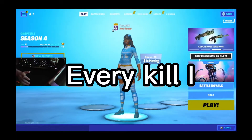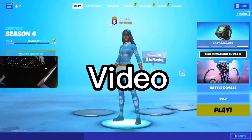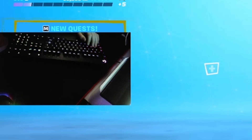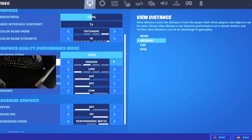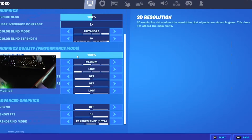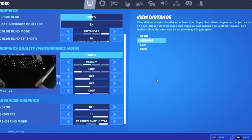In this video, every time I get a kill I lower my 3D res by 10%. By the end of this video my game's gonna look so bad I don't even know how I'm gonna be able to play. These are my current settings — all kind of low — but this is what we're looking at: 100%. Every time we get a kill we lower it by 10%. Let's go.